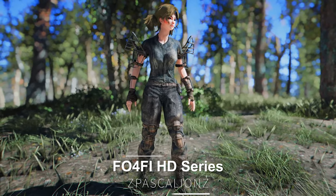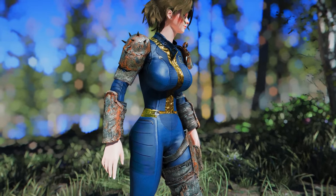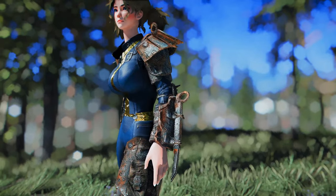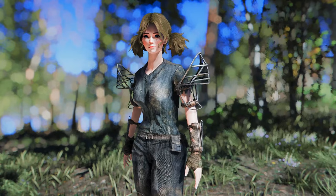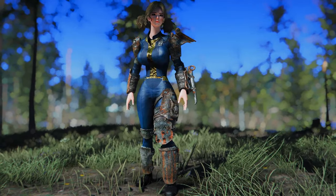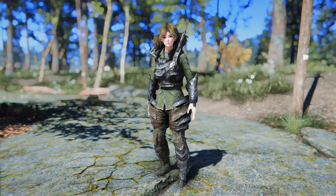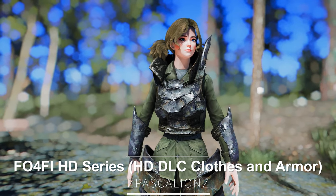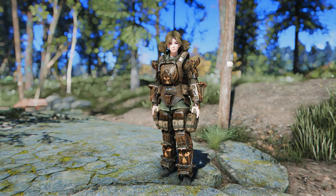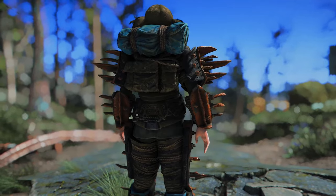Next up is the FO4FI HD series. This mod enhances all armor textures in the Fallout 4 game to HD quality. Designed with the intention of improving textures while maintaining the game's original style, it has processed a total of 385 game files. This is not a mere upscale — it utilizes the mod creator's texture enhancement system to provide more detailed and upgraded quality, making the Fallout 4 experience more immersive. There is also a DLC Clothes and Armor series available, which upgrades the textures of armors and clothing included in the DLC to HD quality. If you're looking to upscale vanilla armor textures, this mod is definitely worth trying.